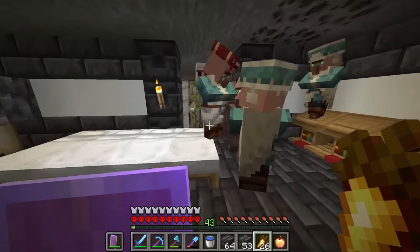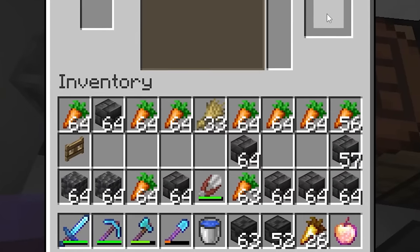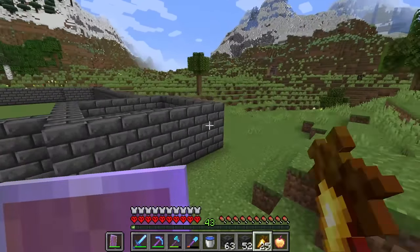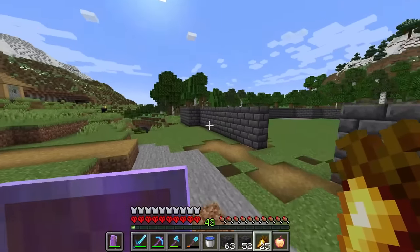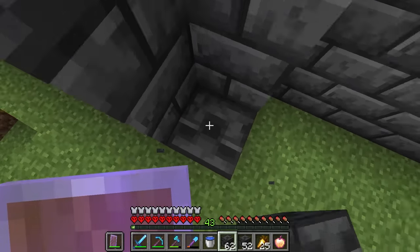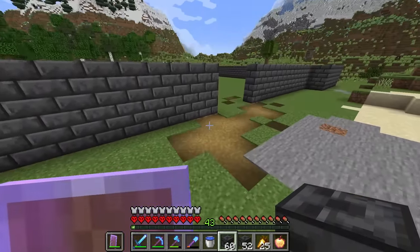We've got a bunch of villagers now, so we need to build their new home. This is gonna be like the big gated entrance to the prison. These towers here in the corners are gonna be a lot taller and they're gonna be the guard towers so we can make sure no villagers escape. In the corners I think it might look pretty nice if we use these blocks - yeah, I'm liking that, all the way up. That's gonna look very nice. Let's get building.